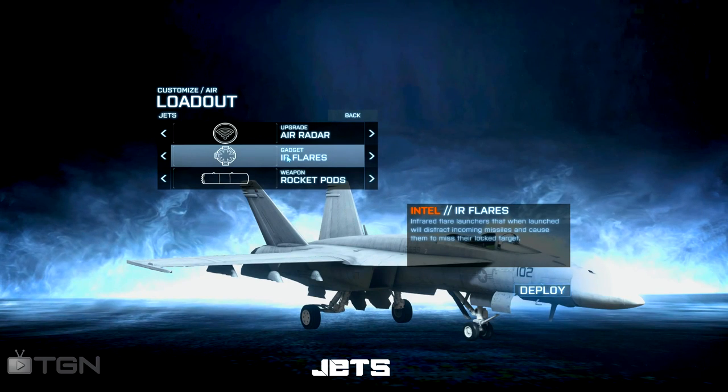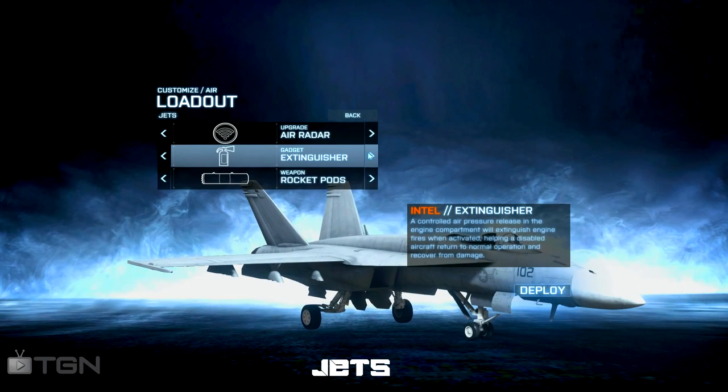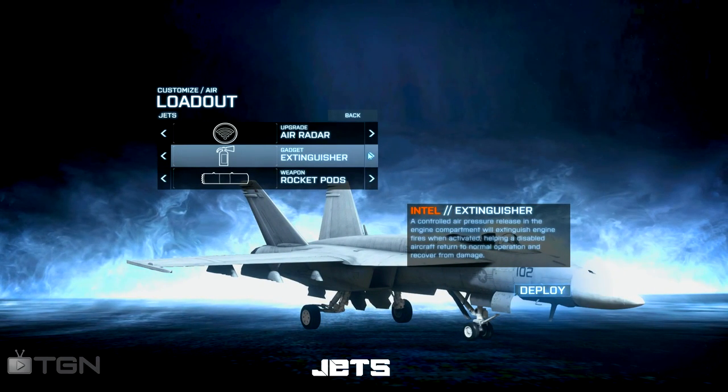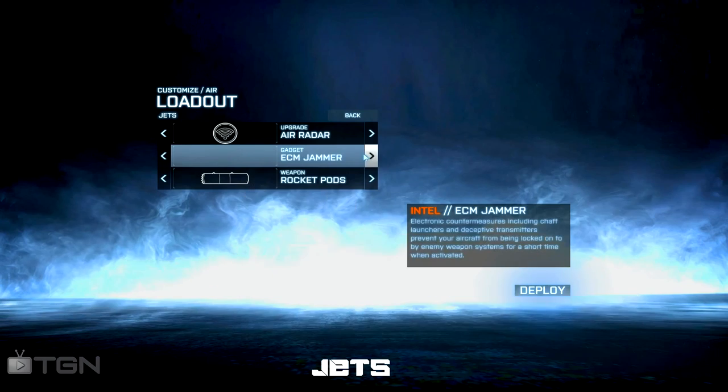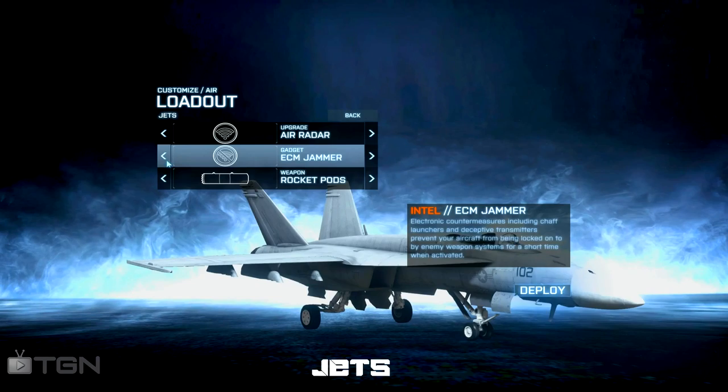For tier 2, I've been working with infrared flares lately, but I used to use the extinguisher and that's alright if you plan on getting hit. But you can dodge the rockets and use your flares so you won't even have to get hit by a rocket. The ECM Jammer, as far as I know, is pointless and does not work very well at all.